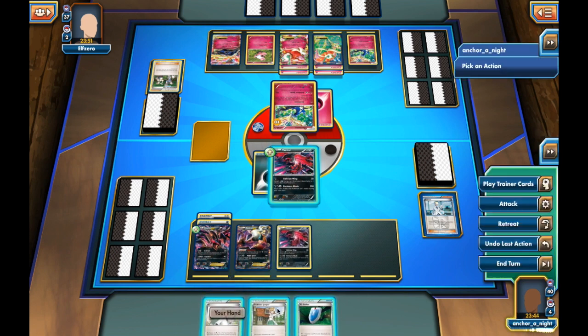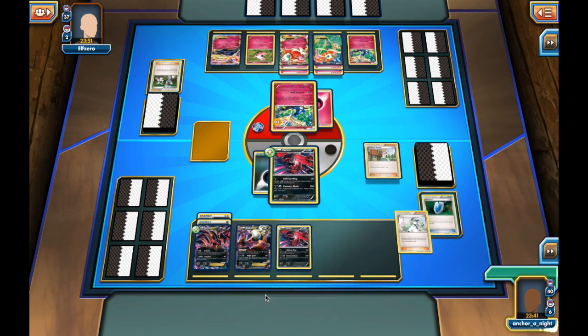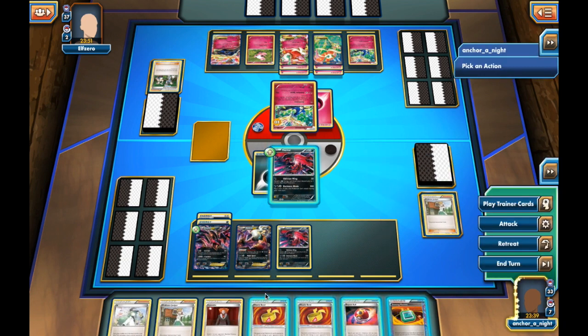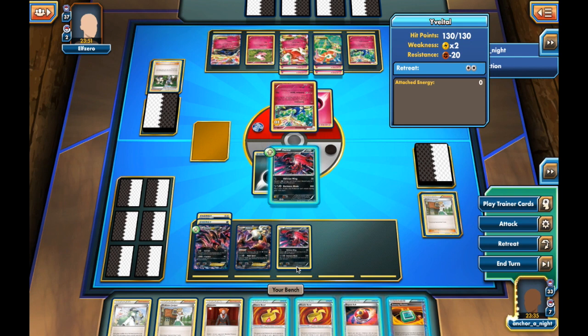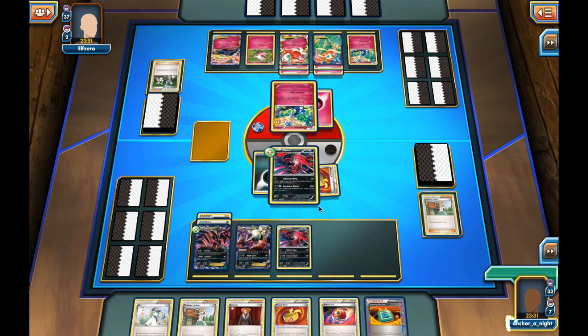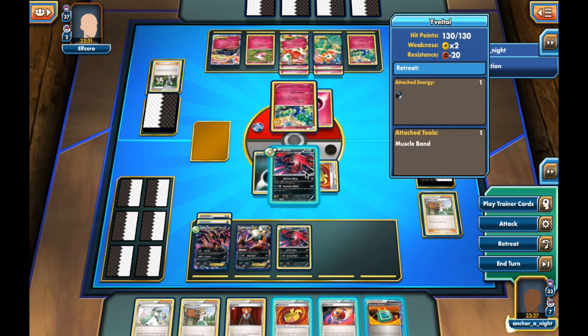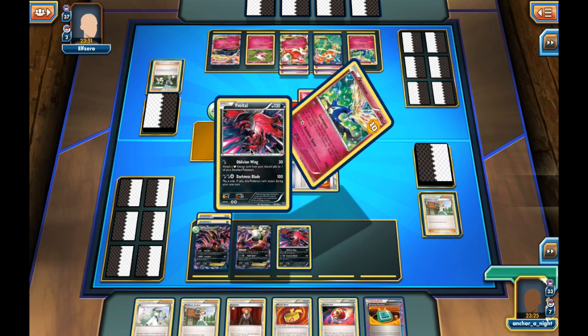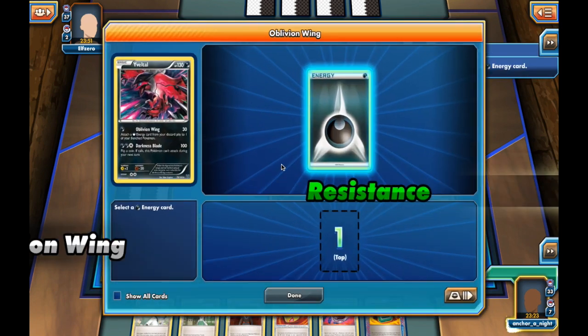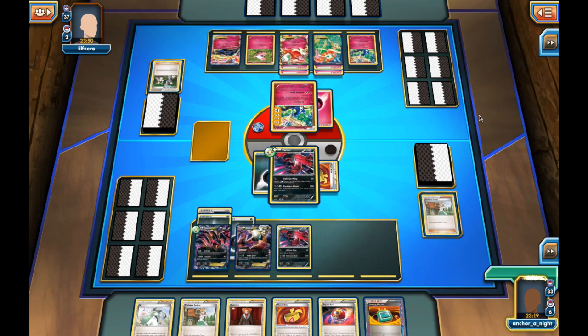I get another Eviltal, the non-EX kind, and I Juniper my hand away. I get a few decent things but unfortunately no way of getting a Trubbish in play. I do want to get Garbodor out to turn off abilities as soon as I can. I have Darkrai which will give me Free Retreat, but more importantly I need to turn off Fairy Transfer and prevent my opponent from moving energy around and healing with Max Potion.